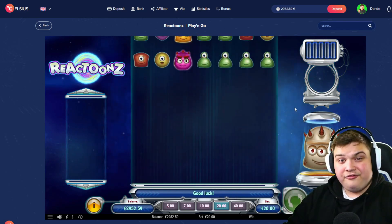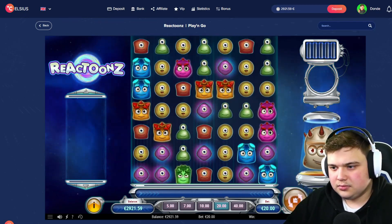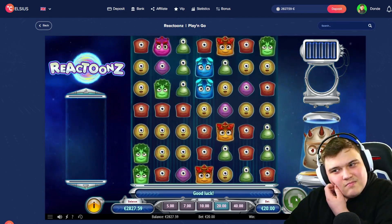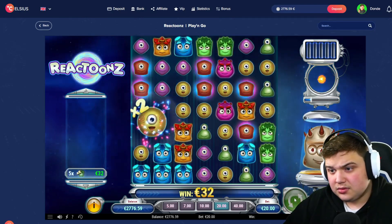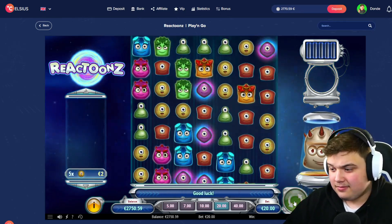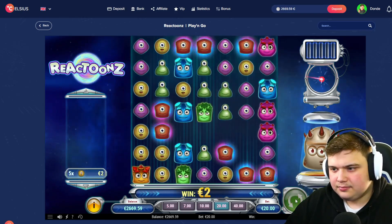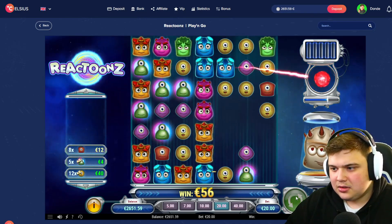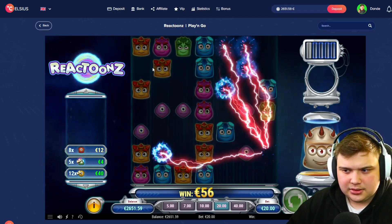We'll let these 50 spins finish and then wrap up the video — maybe we get another one back to back, who knows. We've got 47 spins, we're going for it. Glowies nice, reds — we get a combo, does it connect? It's four oranges but it doesn't connect.